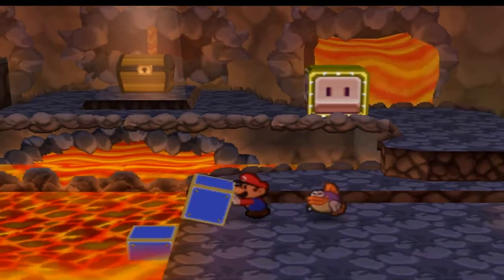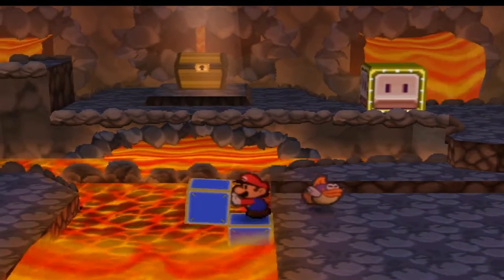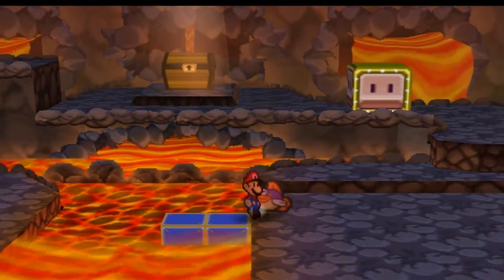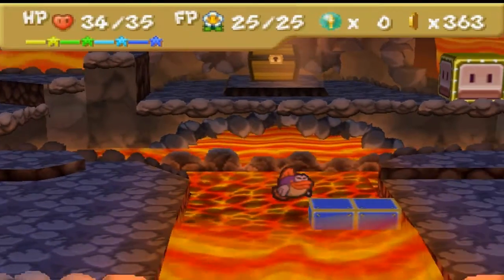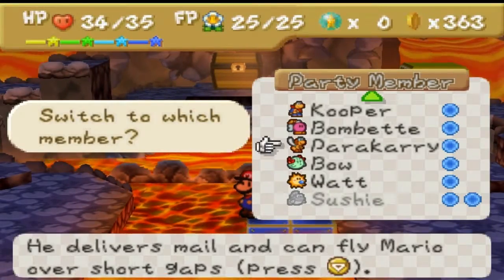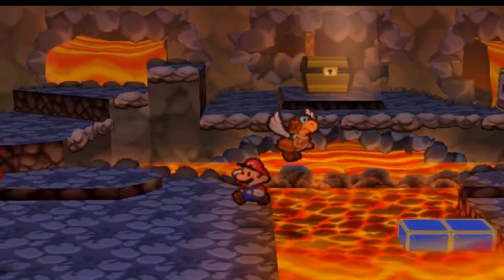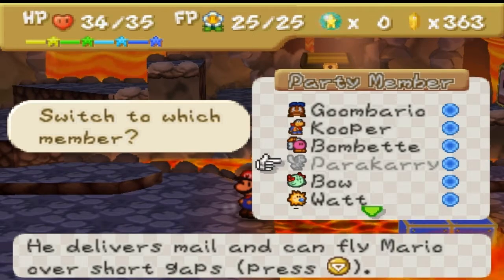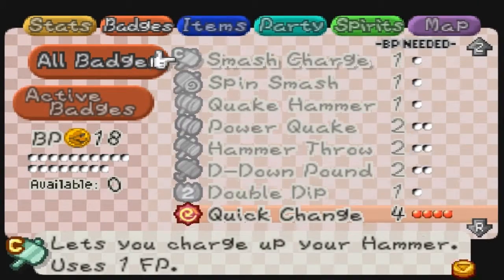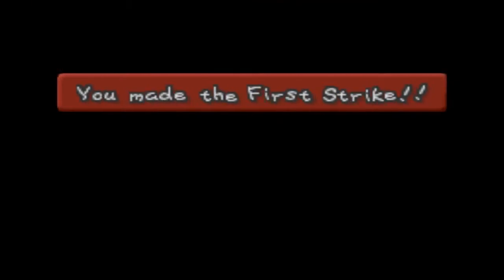Is this it? Holy crap, nope. Gonna push it down. There we go. Can I make it by jumping? Of course — me being silly. Para Carry, take them out. Switch back to Sushi. Hold on, do I still have my Ice Power equipped? I should. If I'm not mistaken, I should. Yeah. There we go.